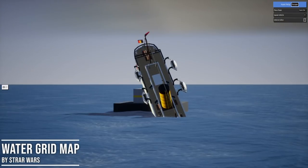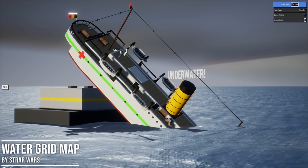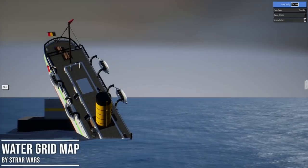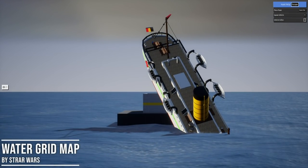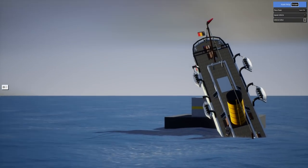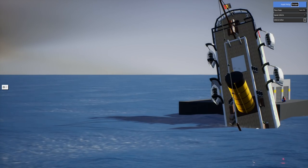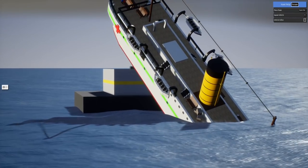Welcome to Brick Rigs with water. I spawned in my ship and it sank. A couple of things to make this work — a lot of creations need to have a one-by-one-by-one non-scalable brick, and they apparently act as floaters for any creation. Then you press a button to turn on the buoyancy, and you can press it a couple more times for extra buoyancy.